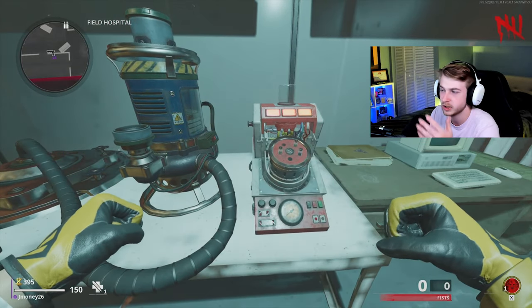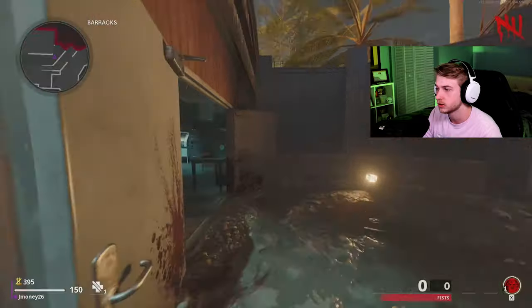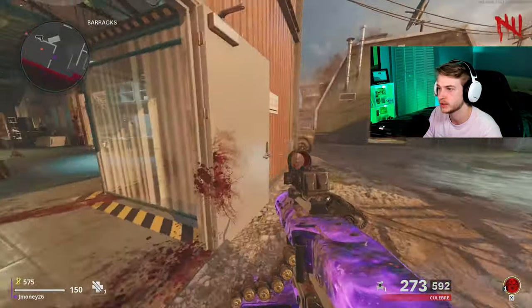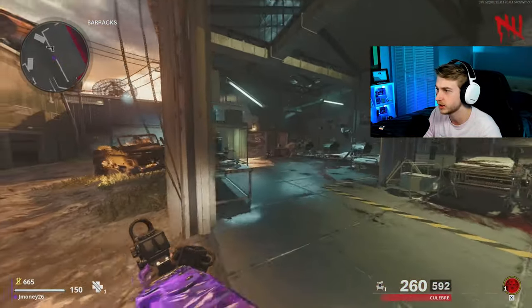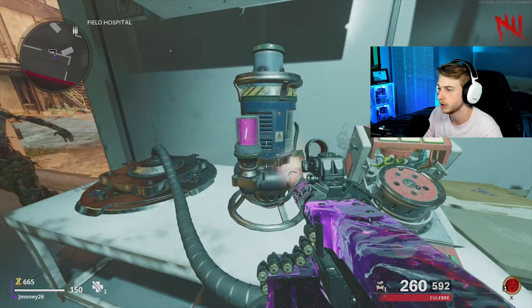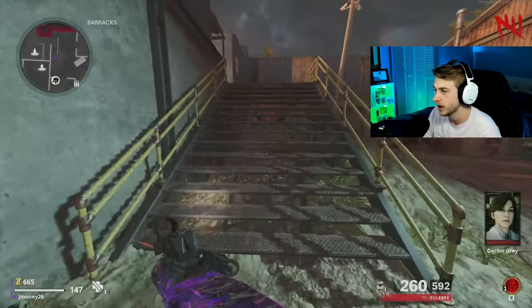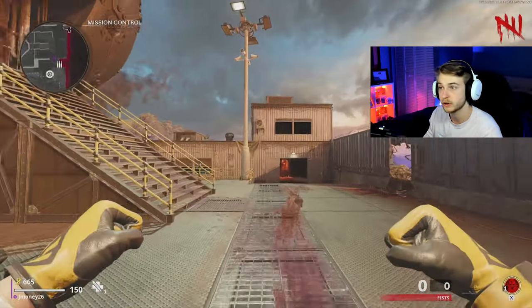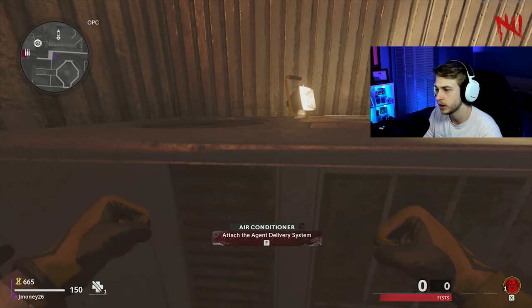Once the power's on, this door will be open and you can cut through here right into this red building — the field hospital. You're gonna go ahead and mix your compounds into this machine on the table. After you mix them, hellhounds will spawn, so be prepared for that. Just make sure you don't kill your last zombie so you're not trying to run through hordes of them getting this done. Once it's all done spinning, you come over here and transfer it to the gas delivery system, then head back to mission control.